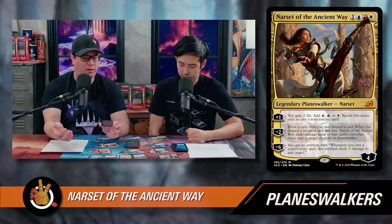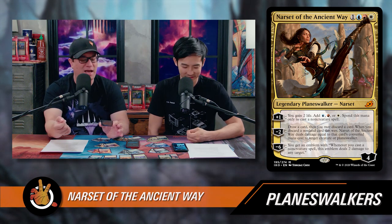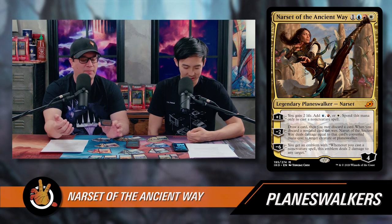She is mana ramp because every turn you can plus her, gain two life, and add one mana to cast a non-creature spell — and it's non-creature, not just instants and sorceries, so you can do mana rocks and all that. She does not protect herself at all. You can do the minus two and kill something, but in Commander, if there's two or three creatures that can attack you, that's not as good. The fact that it ramps in Jeskai colors is probably the most notable thing, though it is conditional.